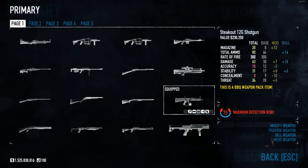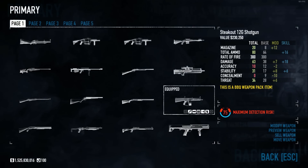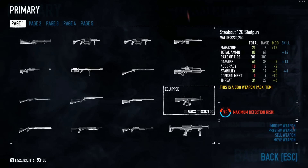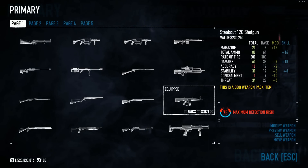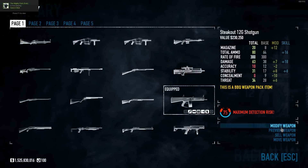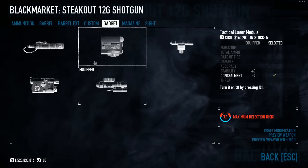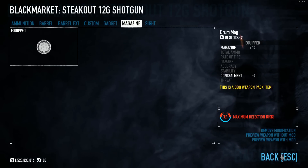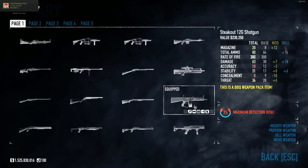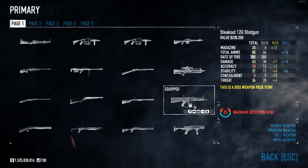I'll show off the top three primaries and secondaries that I might use in this build. For my three primaries, one of them would have to be the Stakeout 12-gauge shotgun — the AA-12 — with a long barrel, shark teeth nozzle, auto fire, lead combo, and the drum mag. Compared to other shotguns in the primary slot it's on the weaker side, but it has a lot of ammo and a good rate of fire, so it's nice and spammy, and with the skill set I have it'll be able to chain kills fairly easily as long as you get that first kill.